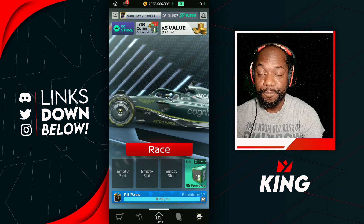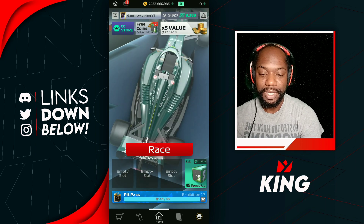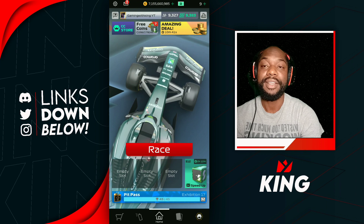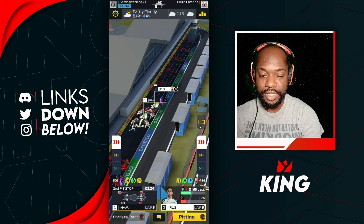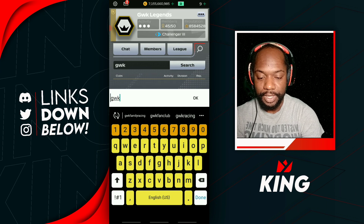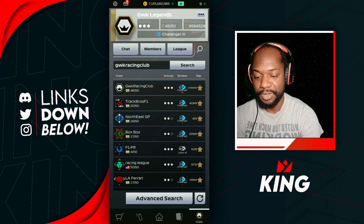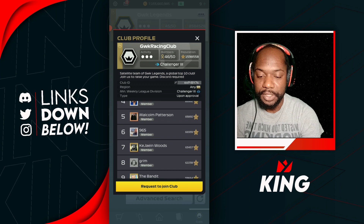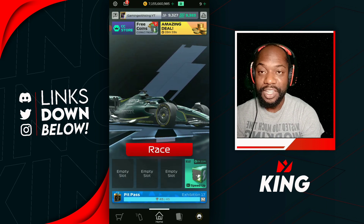If you want to be a part of the GWK Club — Jamie With King Legends — we do have a new recruiting system where we have a feeder club that you have to work your way through before getting into the main club. The feeder club is GWK Racing Club. Just go to clubs, hit search, type in GWK Racing — no spaces — and hit search. You'll see our feeder club GWK Racing Club, click on that, and once you've entered you get a rundown of the club and what you need to do to get up into the main club.